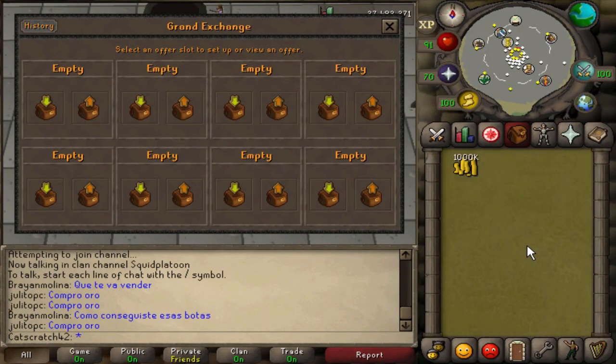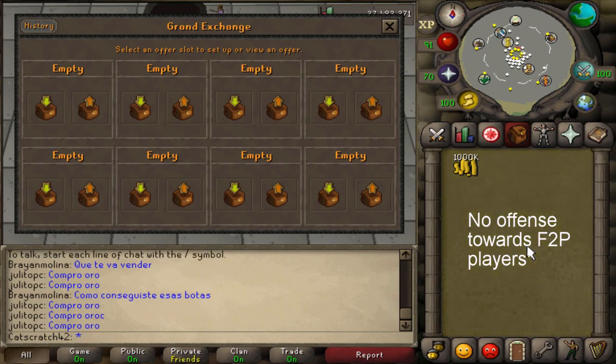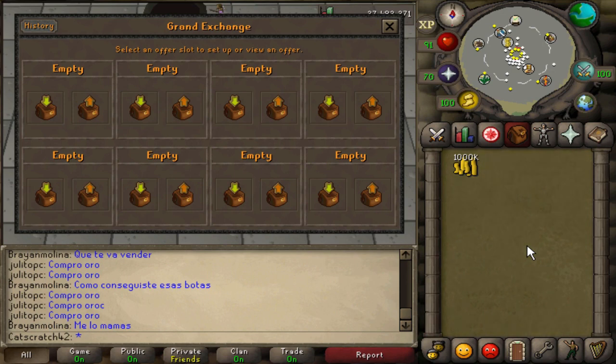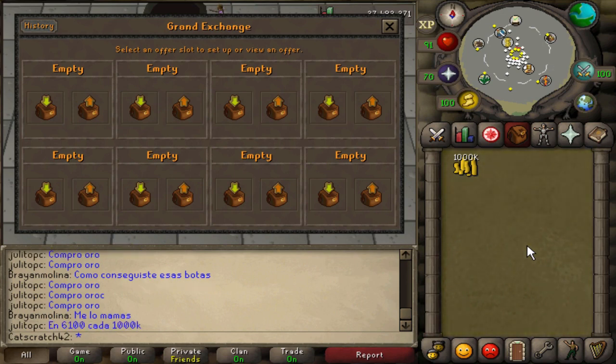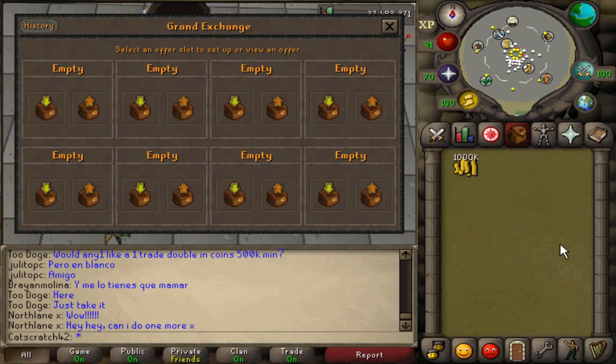Most people in free-to-play probably don't even have a million coins because it's so hard to make money there. The reason I'm using a mil for this video is because with less I can't really show you good flips. I want you to take all these items I'm using, maybe throw in some of your own, make your money, and hopefully get to a bond one day.